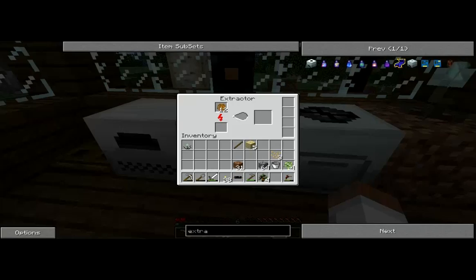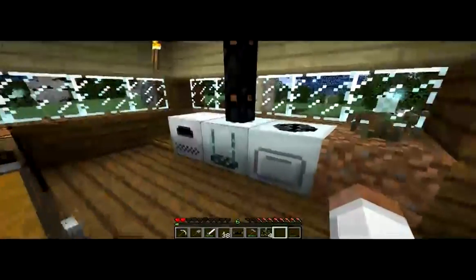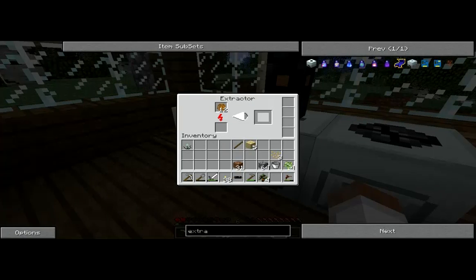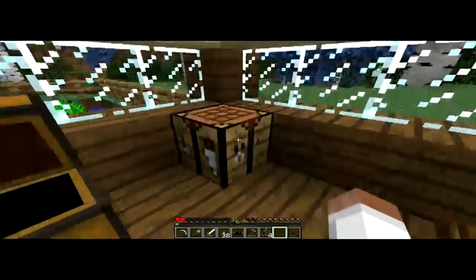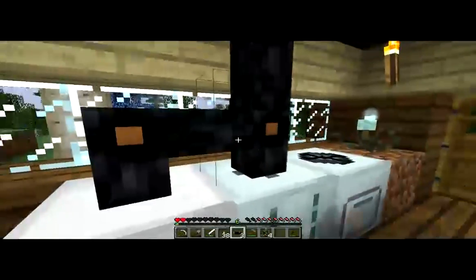The great thing about the extractor is: A, I can use the rubber wood from the trees and get one rubber per log put in. But I can also use the sticky resin I was smelting before, and rather than putting it in a furnace where you only get one rubber from it, putting it in an extractor gives you three — which is fan-dabby-dawzy. I've said that twice this episode.